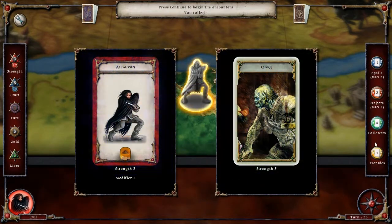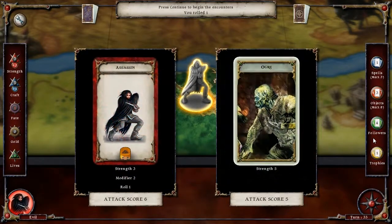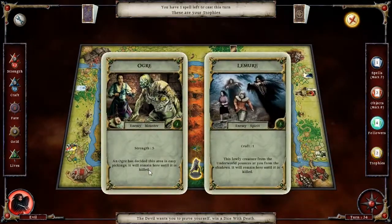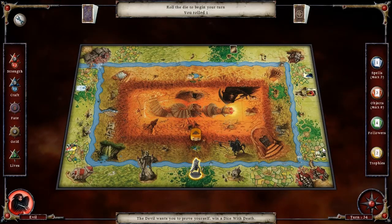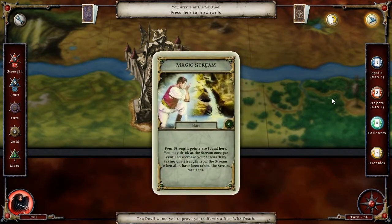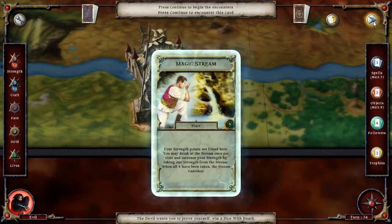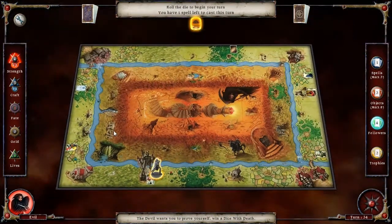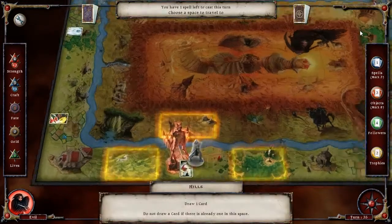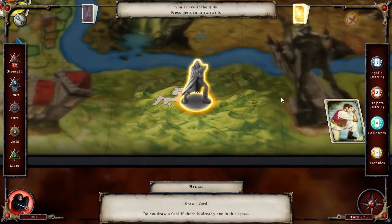It doesn't matter what I roll, he will lose. What kind of ability does that give me? Not a lot, actually. Let's head over to this guy. Attack me! Four strength points are found here. We now have an effective strength of six. We're going to hang around here now, because that means we can totally build up our strength this way.